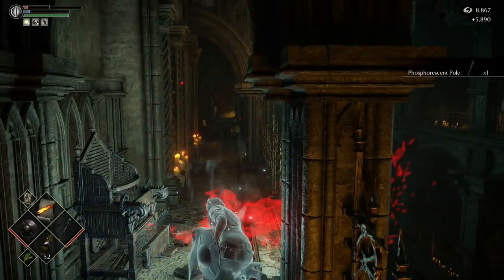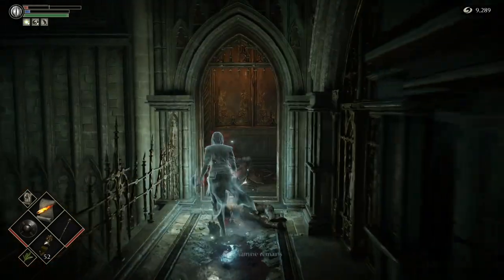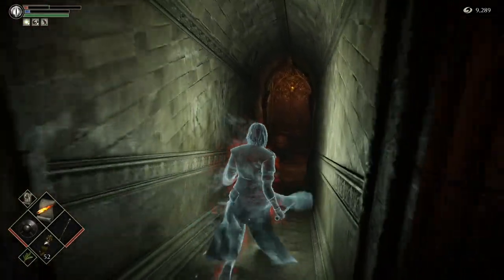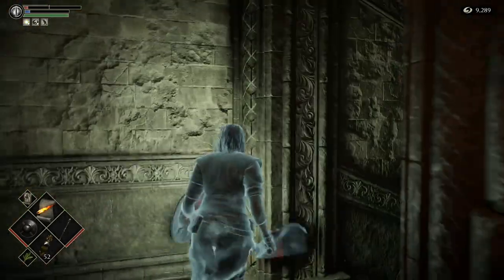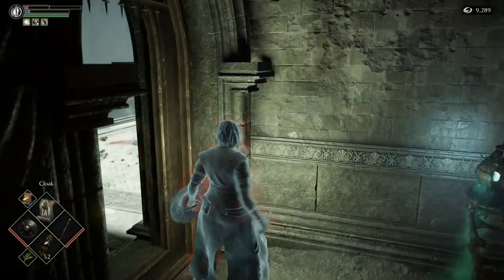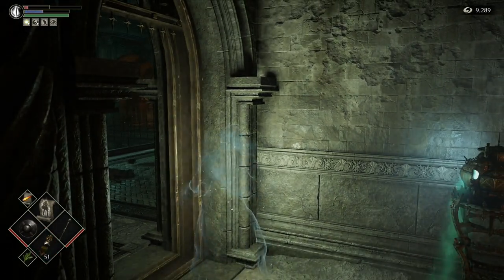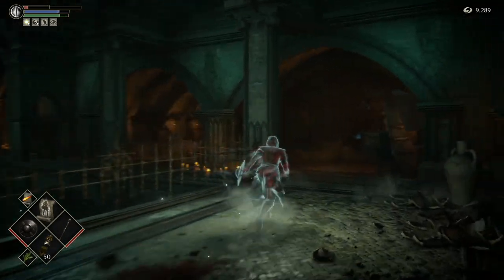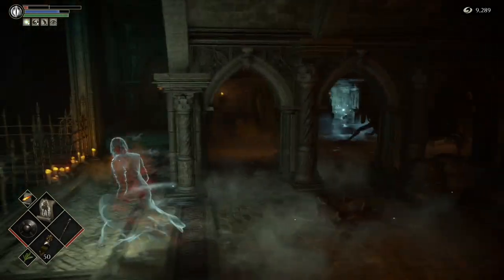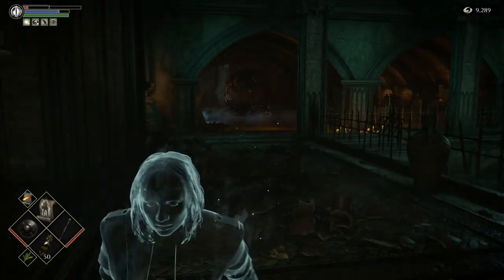We'll grab the Phosphorescent Pole from him. We're not going to use it but grab it in case you want it. Make sure you kill him with magic and not with your sword, because if you make him bleed it won't count as a proper kill towards your character tendency. We're just coming around him and keeping an eye on him as we walk away, just to make sure he doesn't shoot magic.